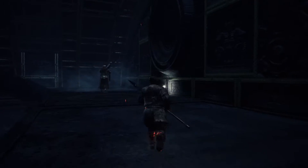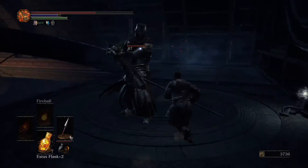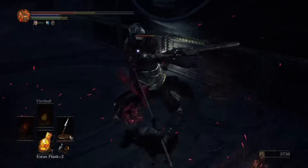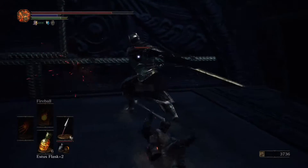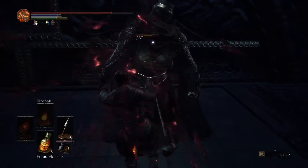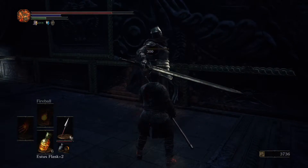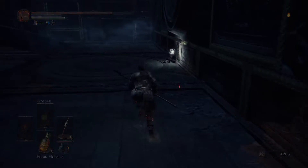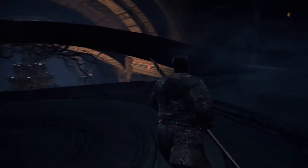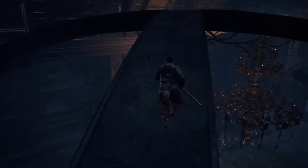I haven't fought one of these guys in a while. That should have been a backstab — I should have been better than that. I'm a little bit rusty, I haven't played in a few days. Drop me something — anything. Thank you. Tiny Night Shard, doesn't really help me. Blessed Gem — oh, if only we could enchant our Pyromancy Flame. Could have come in handy.